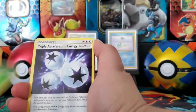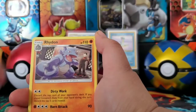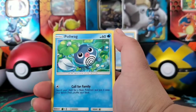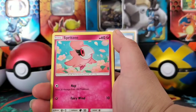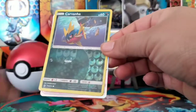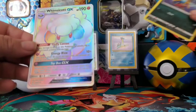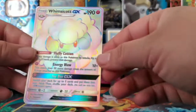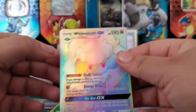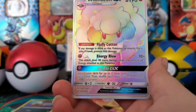We got Energy, Triple Accelerator Energy, Energy Spinner, Ride On, Cofagrigus, Doodle, Poliwag, Spritzee, Lickitung, a Reverse Holo Carvanha, and a Whimsicott GX. Very nice for your first pull. Right there, beautiful.